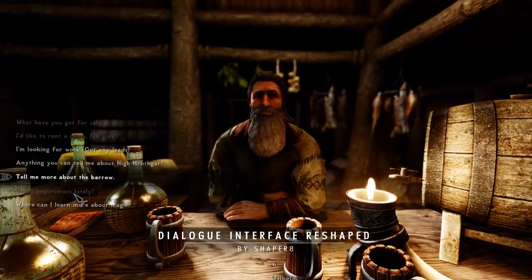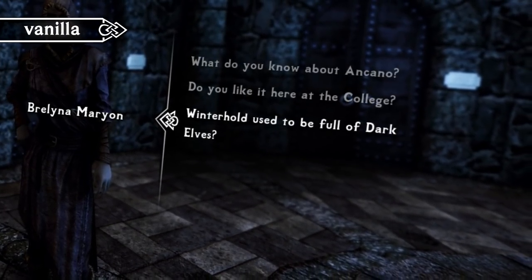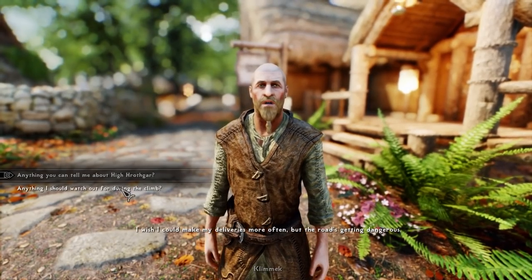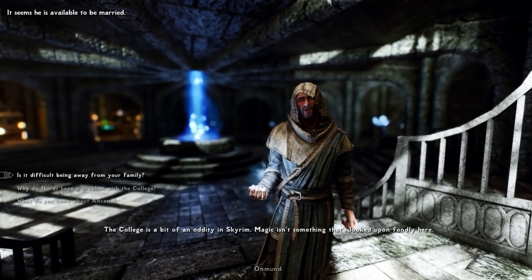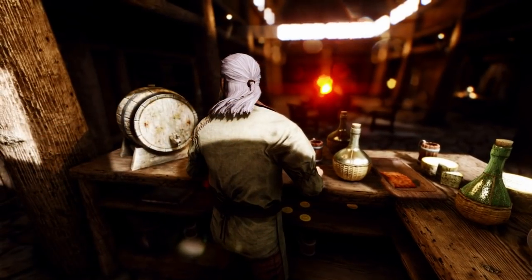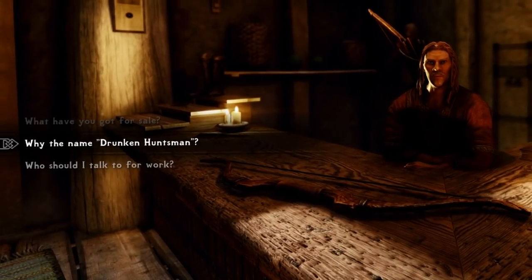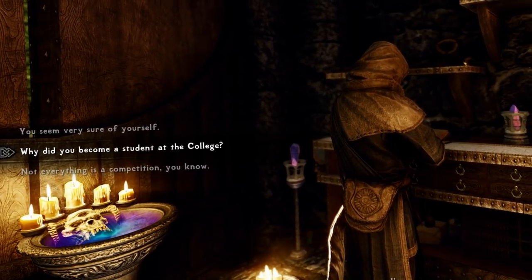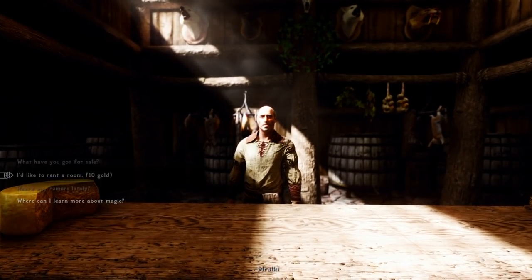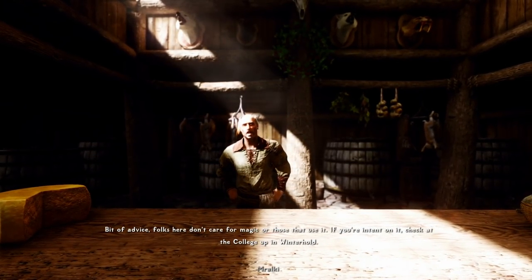To be fair to Bethesda, one thing they really did get right was a very sleek, sort of floaty dialogue interface, but as can be seen by the abundance of HUD altering mods out there, there's a demand for these types of mods as they can freshen up the look of your playthroughs. That's pretty much exactly what Dialog Interface Reshaped does. It's unintrusive, sticks to the vanilla theme, looks modern and it's a real pleasure to use. I've been having none of those misclicks I often find myself having normally, although that may just be me being an idiot. Dialog Interface Reshaped is a pretty dope mod.